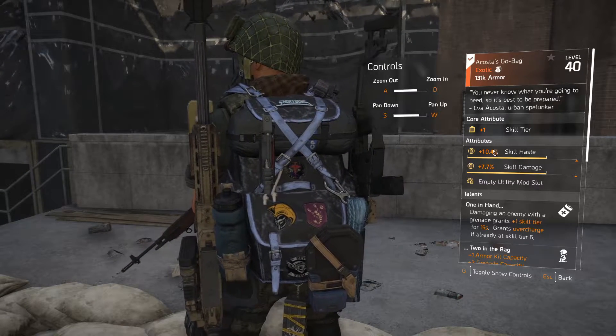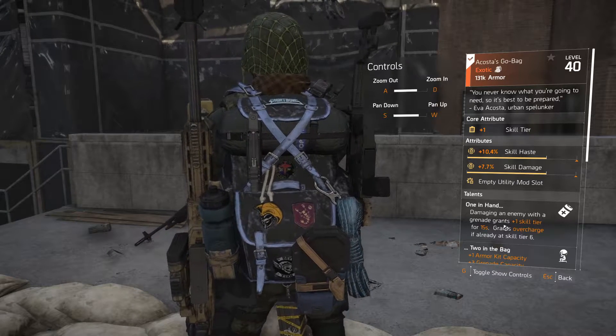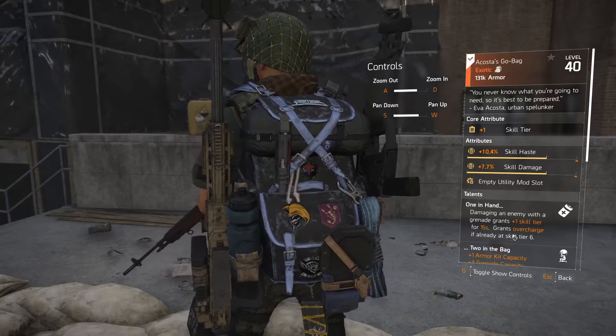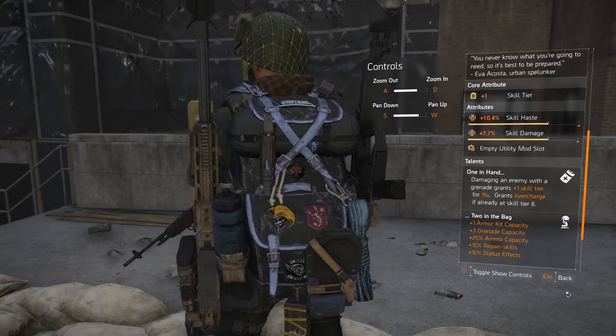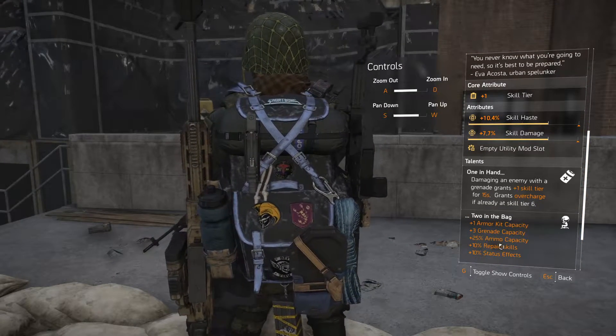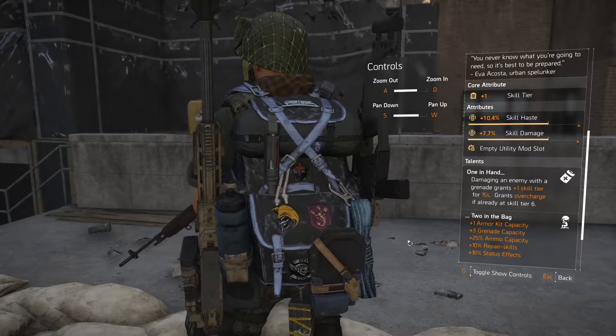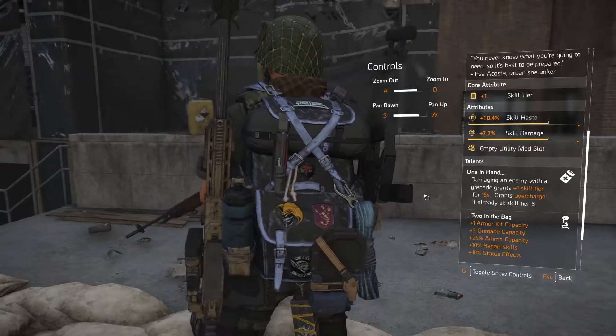Now this backpack is great for skill builds since it will give you an overcharge if you land a grenade, and you get some extra stuff which comes with the bag like an extra armor kit, some grenades, some ammo, some repair skill and status effect. So let me show you exactly how to get this bag.